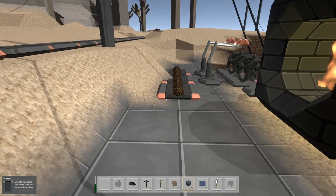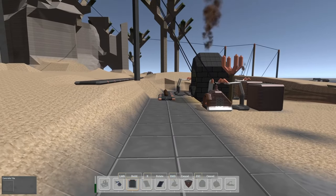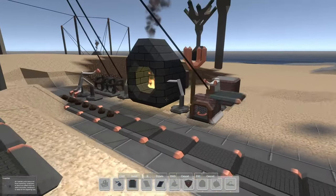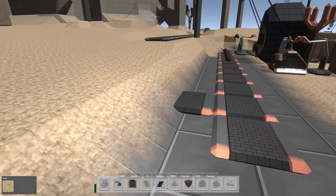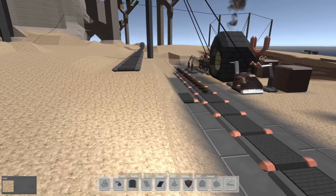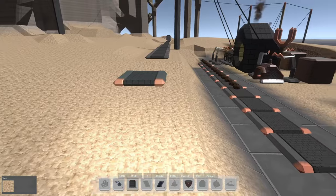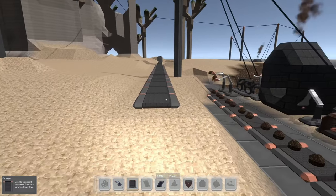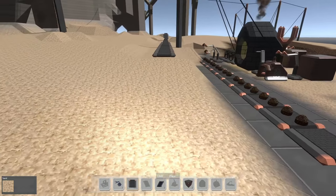Here comes our first line of copper ore. Let's get it a little bit away from the deposit, and now we can think about what we want to do with this first line. If we want to get the copper coil going again, we need to think about a couple things: where do we put the furnace and our constructor, and more importantly how do we want to route the coal into those machines.